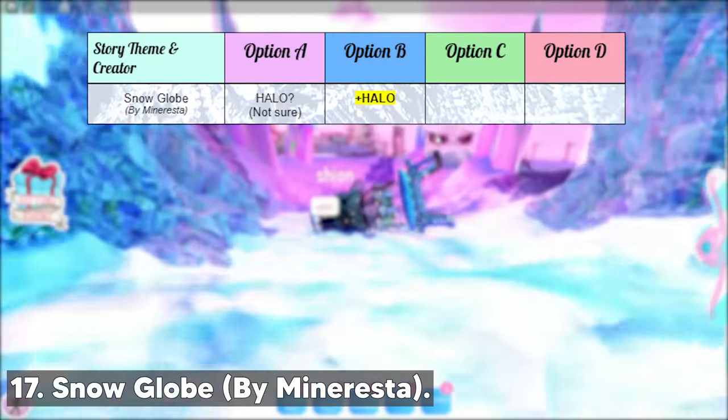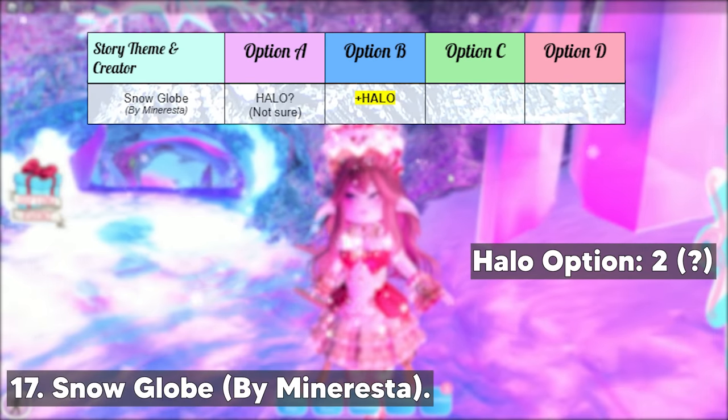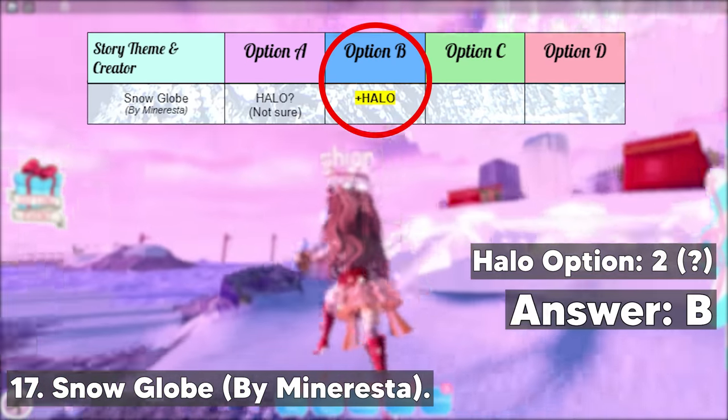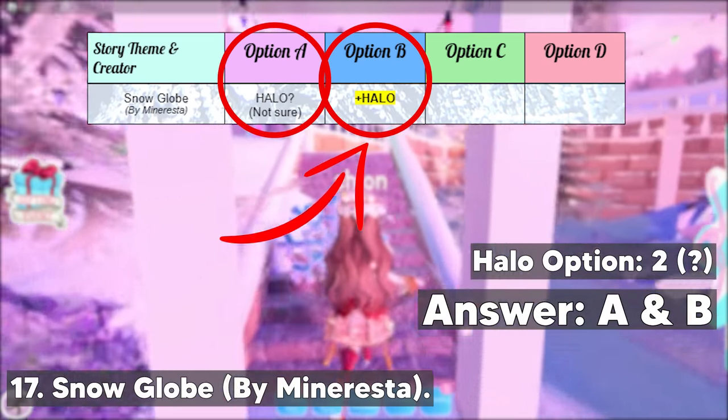Next one is the Snow Globe story by Minarista. This story has two halo answers but one isn't confirmed yet. The confirmed option is option B, and the answer that hasn't been confirmed yet is option A. I recommend you pick option B, but if you want to try option A, it's up to you.